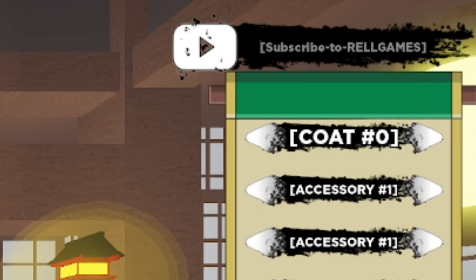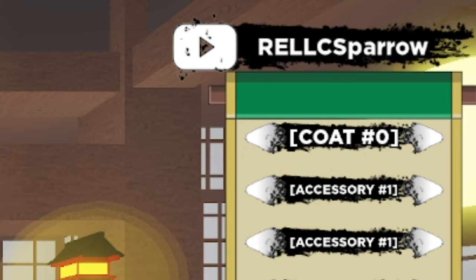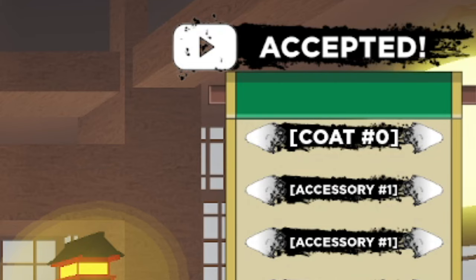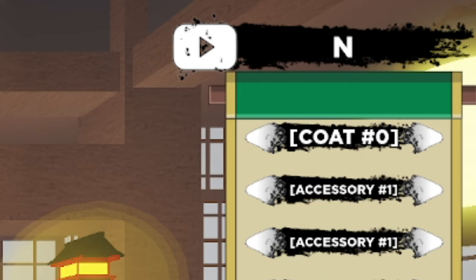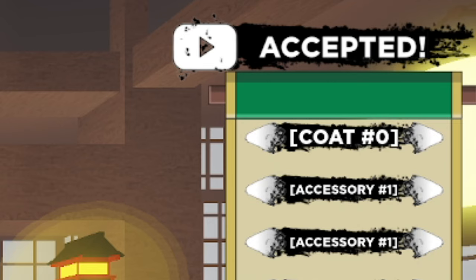The newest code is RELLCSPARROW — that's capital R-E-L-L-C, then capital S-P-A-R-R-O-W, with an exclamation mark. It gives you a good amount of REL coins. Another working code is NIMBUSCARRIEDBYSPECS — capital N-I-M-B-U-S, capital C-A-R-R-I-E-D, capital B-Y, capital S-P-E-C-S, with an exclamation mark. That one gives you around 50k REL coins and 15k, so make sure you get it.